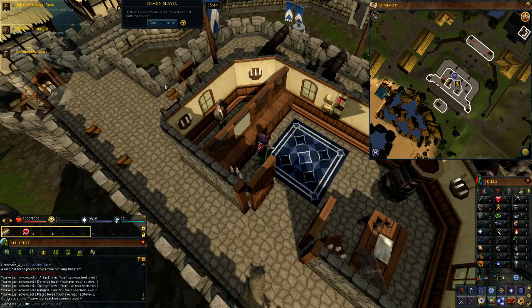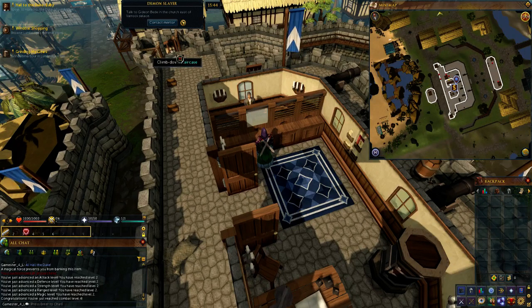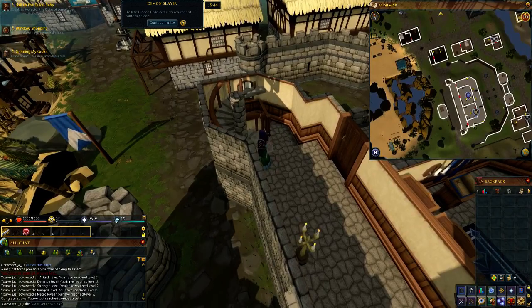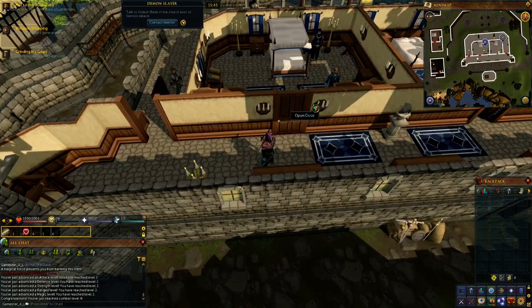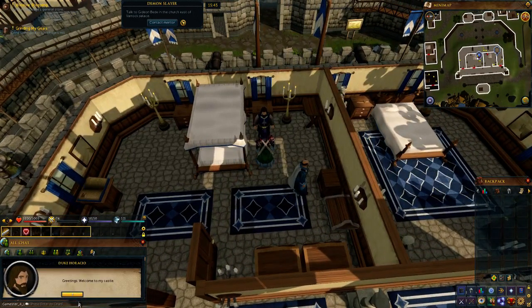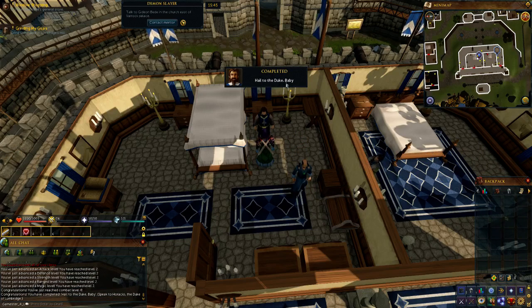We need to talk to Horatio, the Duke of Lumbridge. That's my pocket emptied — let's click the stairs to go down. The Duke's in here, so I need to open the door. Let's talk to him. 'Greetings, welcome to my castle.' I've done what was needed, so I'm going to close that. 'Hail to the Duke!' We need to now move on to the next achievement.